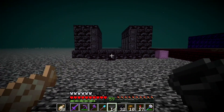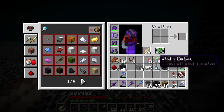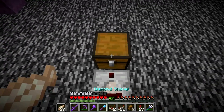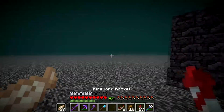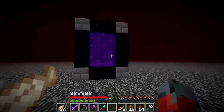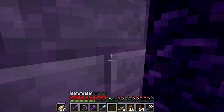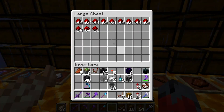Now we need to do the redstone, which shouldn't be too hard. Should I do it as one whole thing so they all get powered together, or two separate things? Let's do it as one. I forgot pistons — no actually I did buy pistons. I need to go get some redstone; we are completely out.